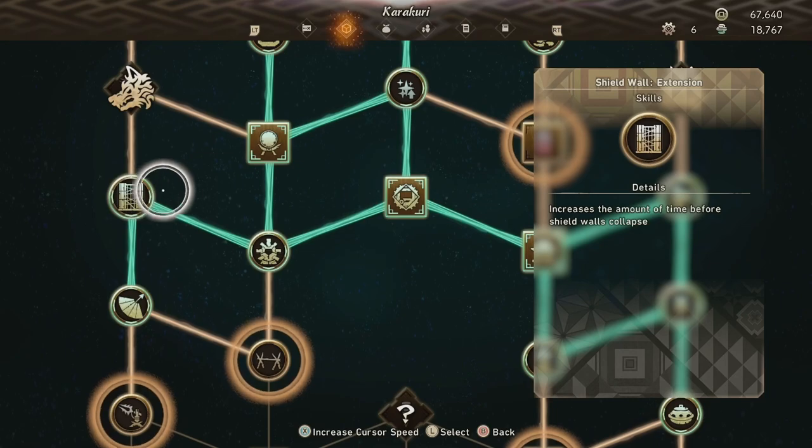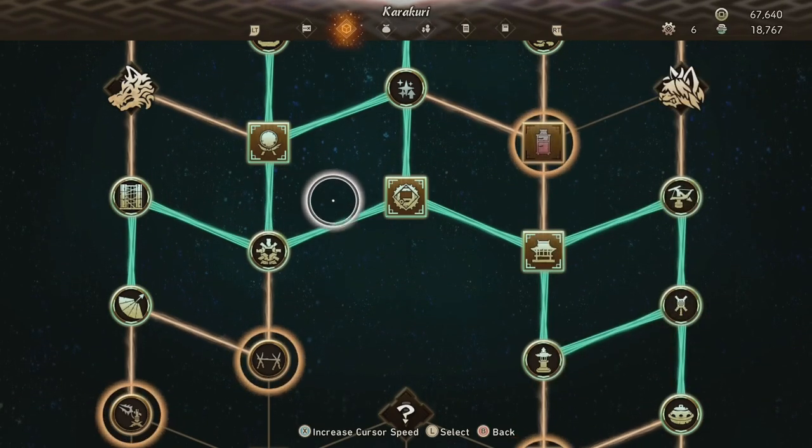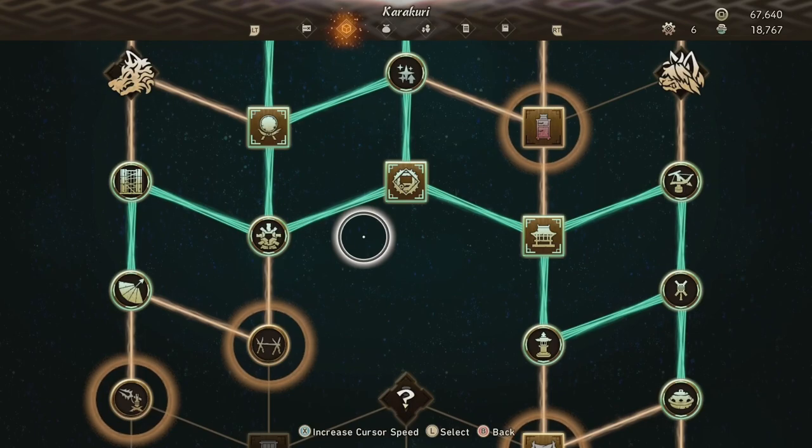Do not ignore this tree. Visit it regularly. Spend your orbs. And while we're here — the looking glass. This is another thing people ask about all the time: can you change your character after originally creating it in the character creator? The answer is yes, and it's in this tree. You have to unlock it via the Karakuri menu here, so you can't do it immediately, but it's not too long before you get to unlock it.